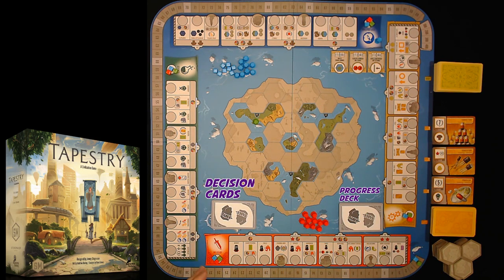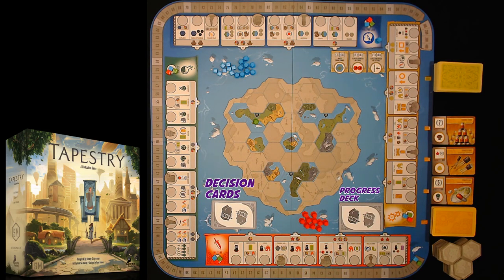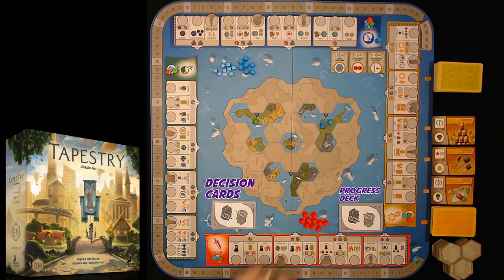Choose a color for the bot — for this example, blue. They get their income mat. You take all outposts of their color (blue) and place two of them on the territory labeled 3–5. One is toppled and one isn't, showing that you can't conquer it because there are already two outposts on that territory.